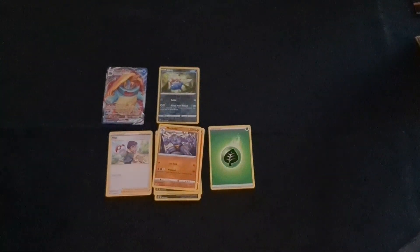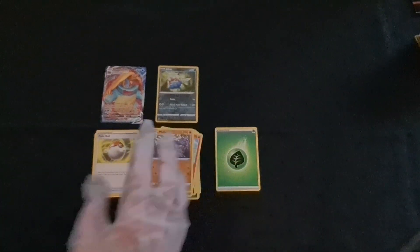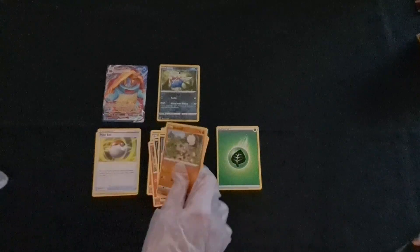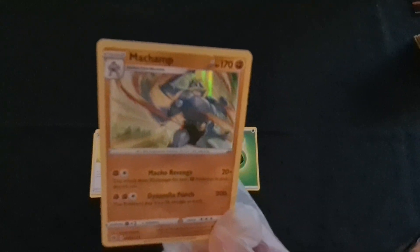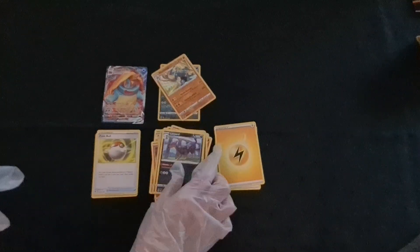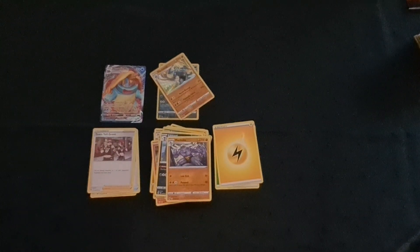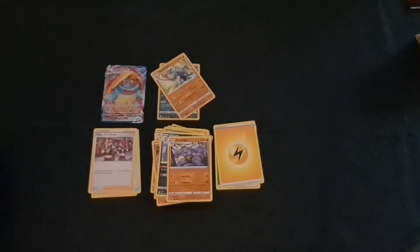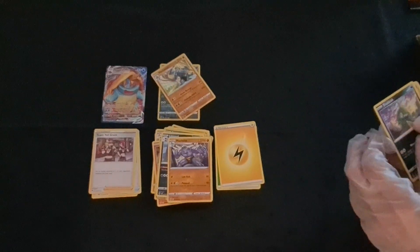Misty's turn. She started out with a trainer — maybe her cards got disorganized coming out of the pack. We've got Sizzlipede, Zigzagoon, Scraggy, Rookidee, Scraggy again, and a nice holo Machamp. Funny timing — Ash was just saying how cool Machoke looked, and now there's a Machamp holo.